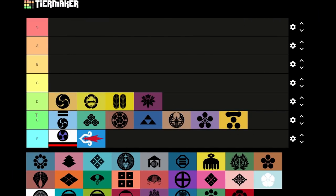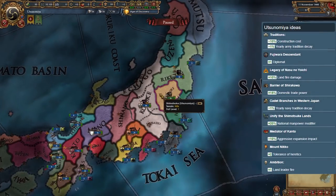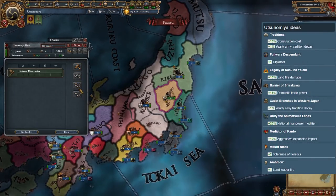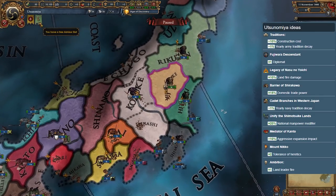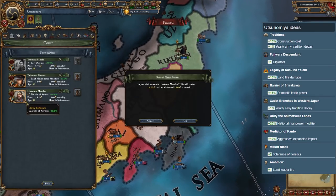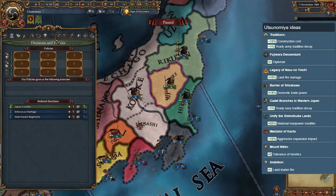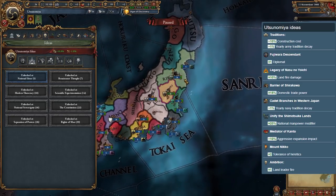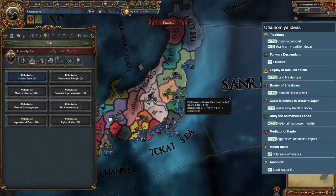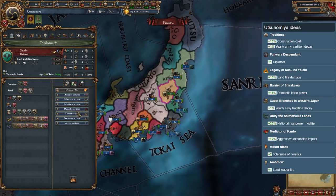Utsunomiya — next we have the first landlocked nation in this tier, a real rarity when playing in Japan. Utsunomiya has a starting army of 3K and, of course, no ships. It does have easier expansion routes than the previous daimyos I mentioned, but its horrible idea set won't help you anytime soon. Pick another nation if you want to play in the north of Japan.